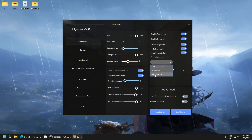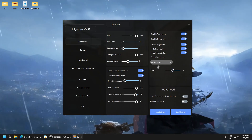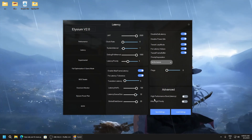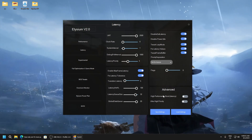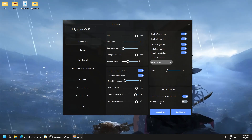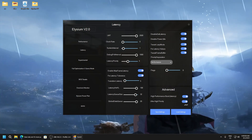Priority separation — here you can see performance, balanced, and lowest latency. If you prefer lowest latency set it like this; for performance, set it like this. Flux set to zero. This advanced section is a testing feature, so I recommend you really test it. High performance burst latency can really improve performance and lower latency a lot. High priority will set mouse and keyboard and optimize their values to get the lowest latency possible — this is really good.